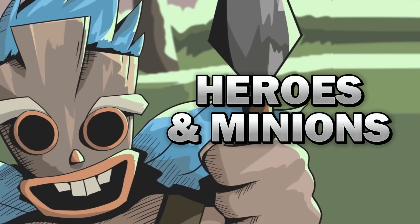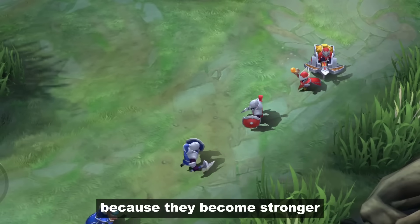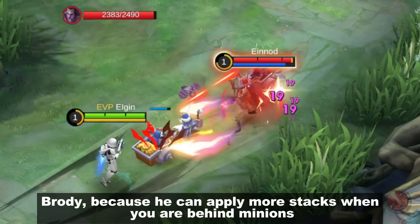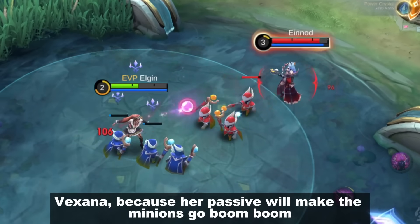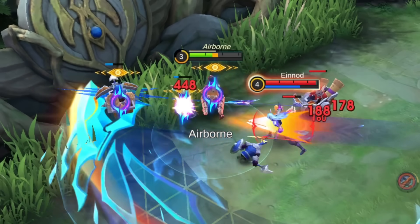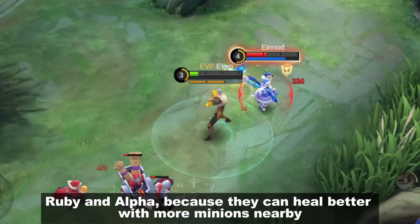Number 9: Heroes with Minions. These are heroes you shouldn't fight with minions nearby because they become stronger: Brody, because he can apply more stacks when you are behind minions; Vexana, because their passive will make the minions explode; Arlott, because he can heal more with his second skill; and Ruby and Alpha, because they can heal better with minions nearby.